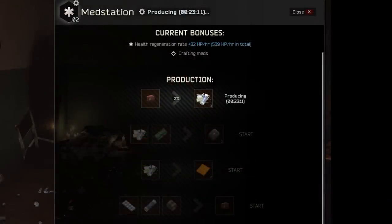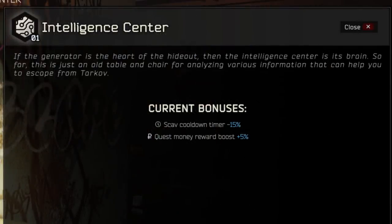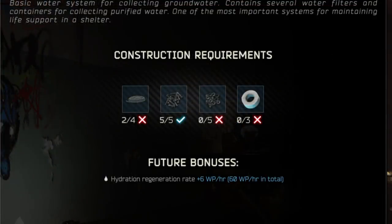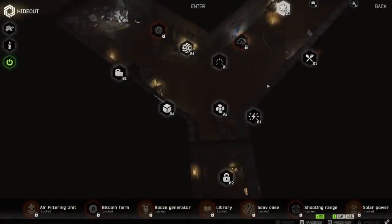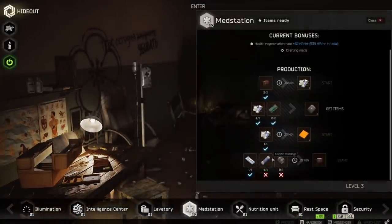Some other useful hideout upgrades for the early game are the intel center and the water collection unit. The intel center will reduce your scav cooldown and give you more rewards from quests, and the water collector helps you keep your hydration up, which is definitely convenient. Honestly though, every module in the hideout seems super interesting, but it's definitely going to take some time to get it all upgraded.